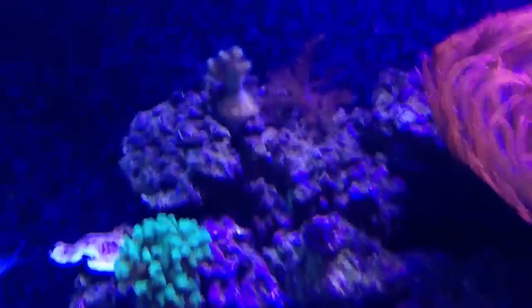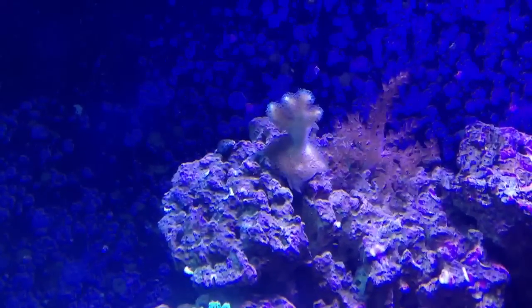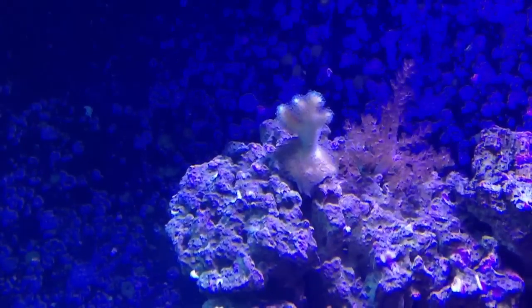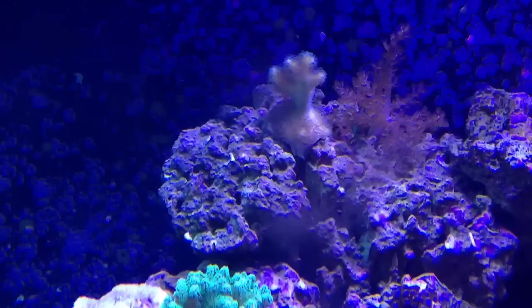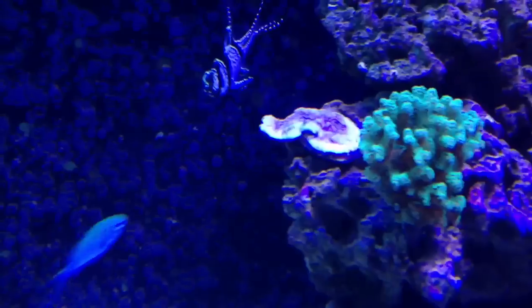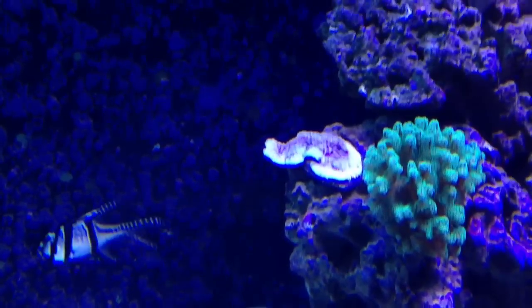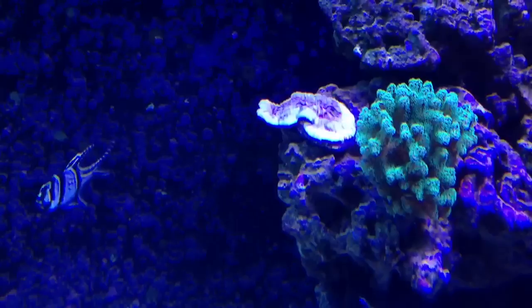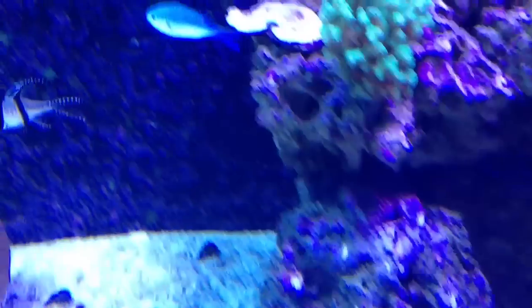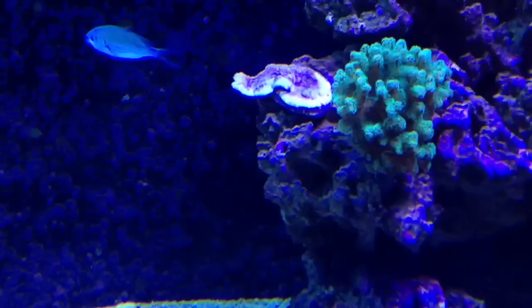I've got some SPS on the LED side. There's a purple stylophora — I'm actually kind of rescuing it from the halides because my halides beat it up pretty bad. I moved it to the LED side and it's actually starting to color back up. Here's my aura green bird's nest. And back there is an Idaho grape monticap. That thing is wicked color. These LEDs do great with coloring up SPS. Growth isn't a ton, but it's good — it's not the worst.